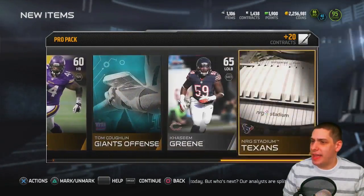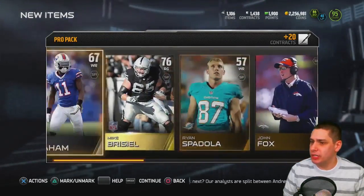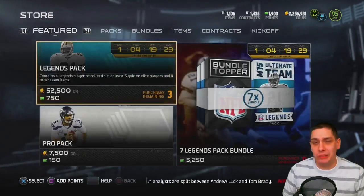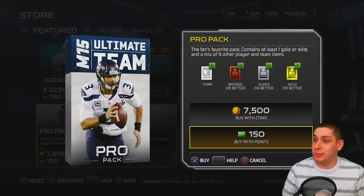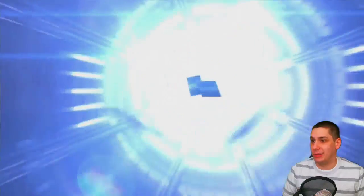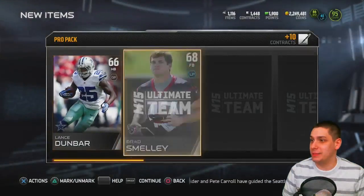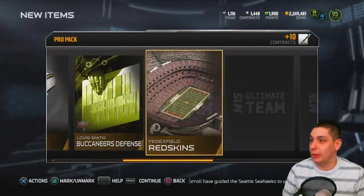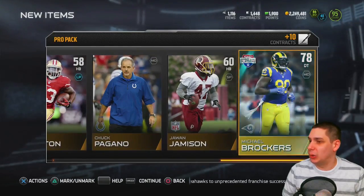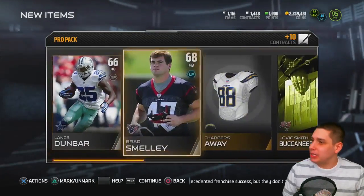Not a lot here in this pro pack unfortunately. The Calvin Johnson stuff is going to be in the game today — the Boss Calvin Johnson 24-hour card is going to be absolutely ridiculous, there's no doubt about it. We get Michael Brockers as our gold for this pack, so again not much out of this pro pack.